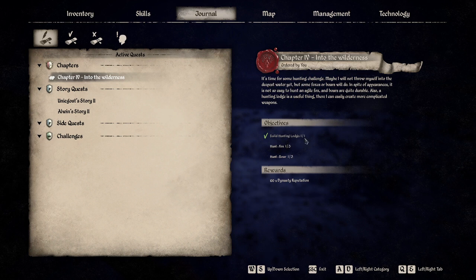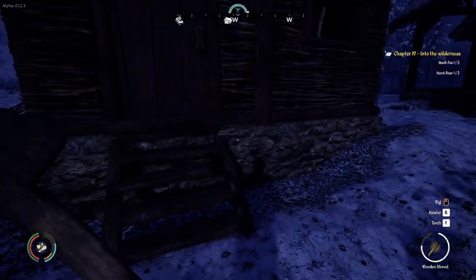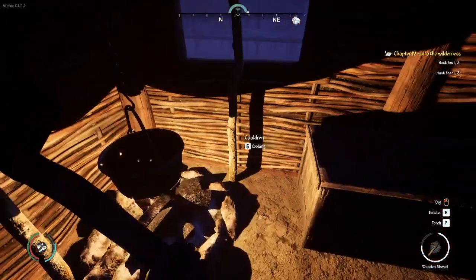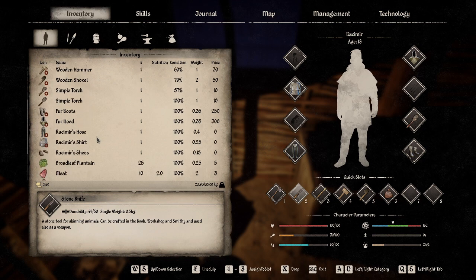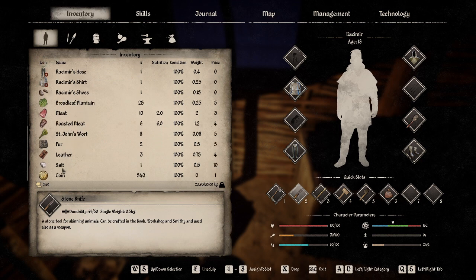I've built the hunting lodge and still need to hunt fox and boar. I think I know where they are — we found one each earlier today, the last day of winter. We're back at the house and I'm not going to eat or drink because I believe the turn of the season will replenish me. We'll light the campfire. We have roasted meat, fresh meat, fur, leather, and salt — we're going to try salting meat tomorrow.